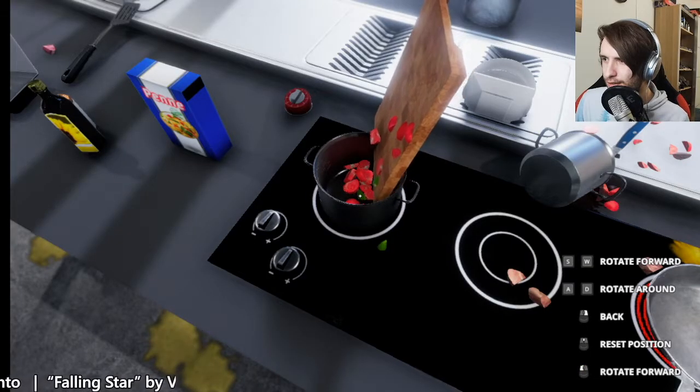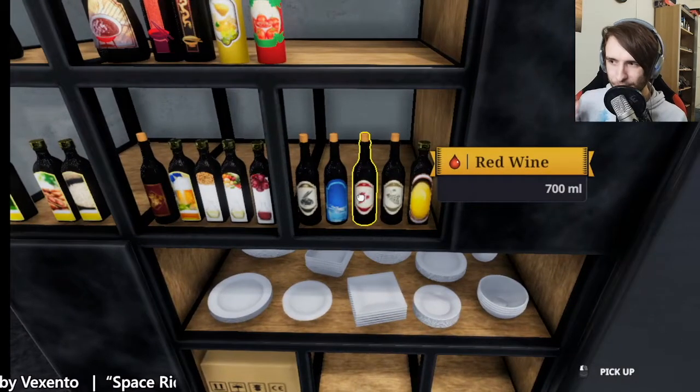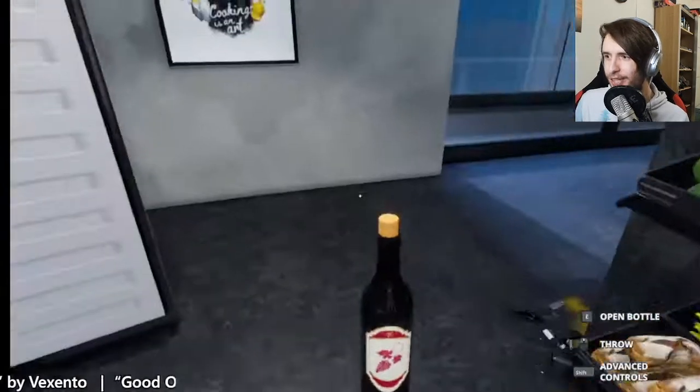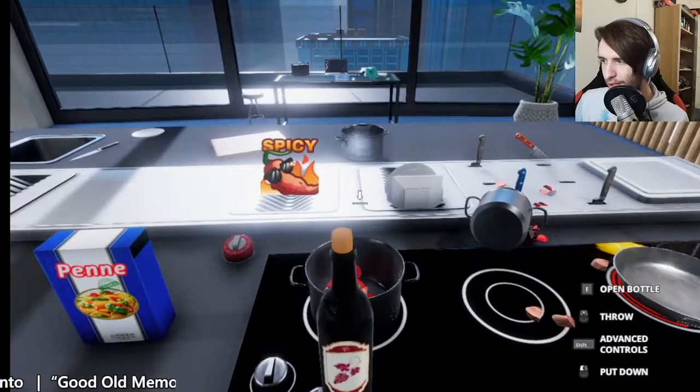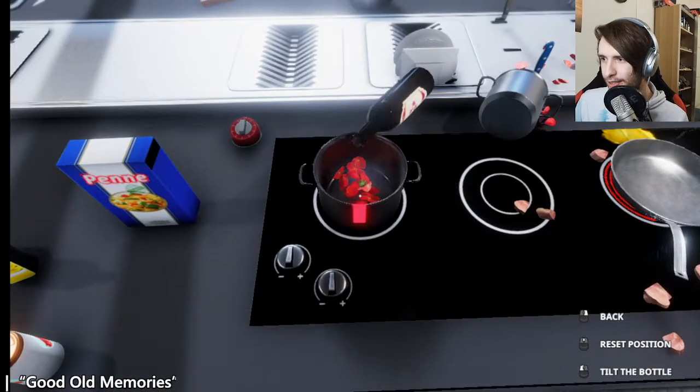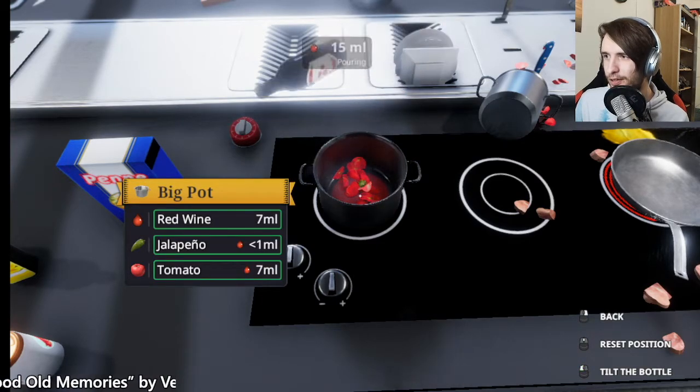Perfect. There we go. A pro tip — an Italian pro tip: you can add some wine to make it taste more interesting when you're cooking. So we open the bottle and pour in just a tiny bit of wine — just a little bit of red wine. Yeah, that's perfect.